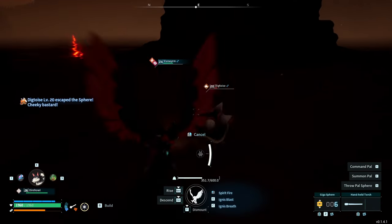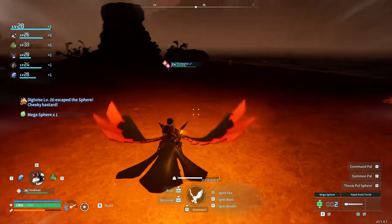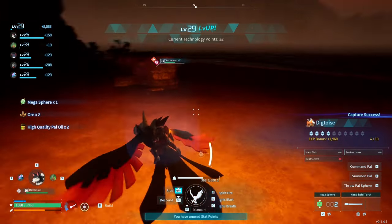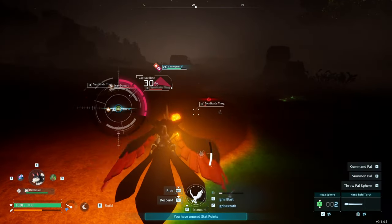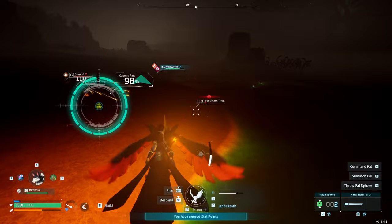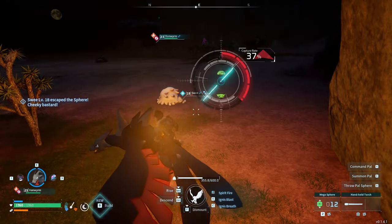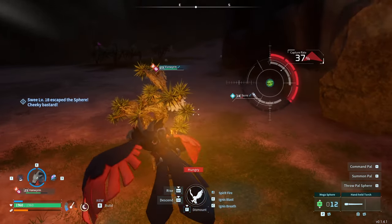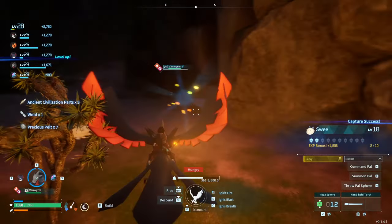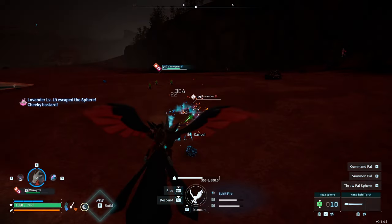We've been needing to upgrade our mining base a little bit with some different PALs that are actually going to be solid miners, compared to the Crowbats that we had in there originally. So I went out and found some Dig Toys — they're located in like the middle part of the map at the desert. They're pretty low level, not too bad to get, I think they're around level 14-15. So I went and captured up like six or eight of those, put them in our mining base and they just absolutely crushed it in there. I was out exploring and found a few more different PALs that I went ahead and scooped up as well.